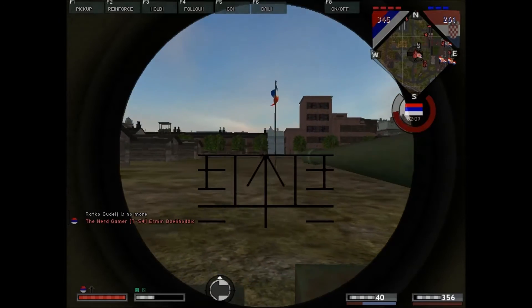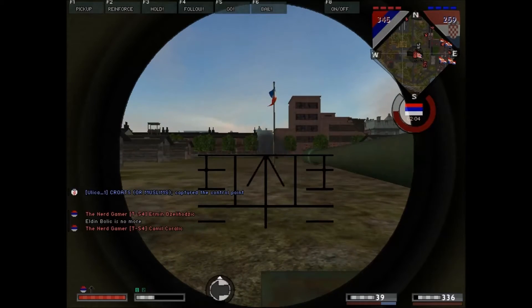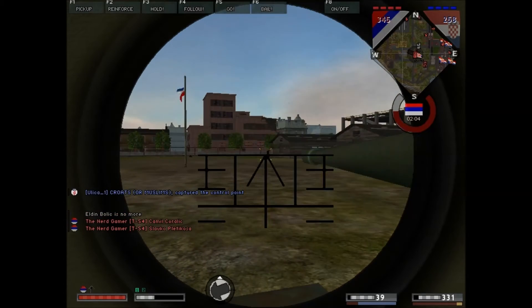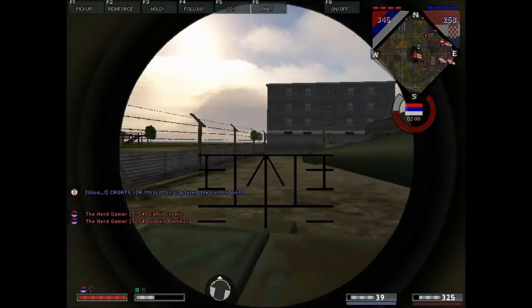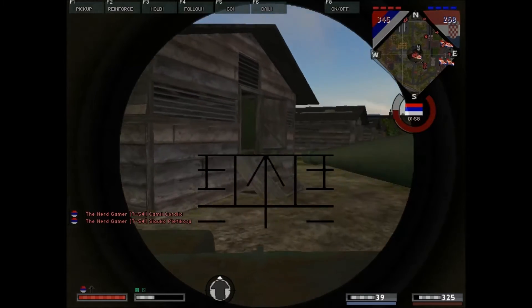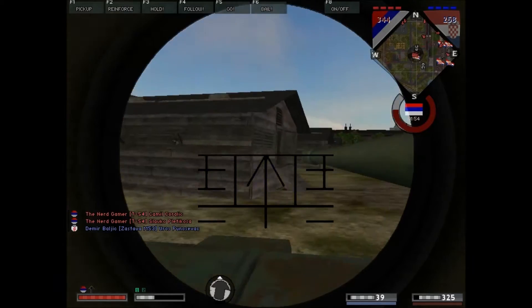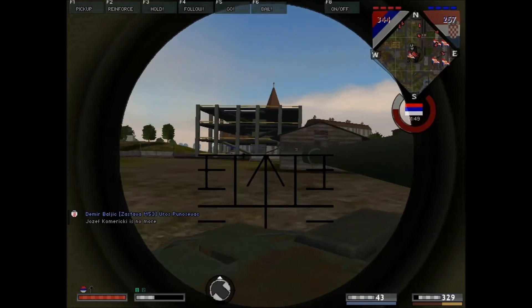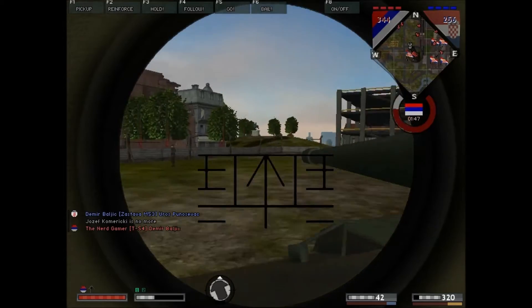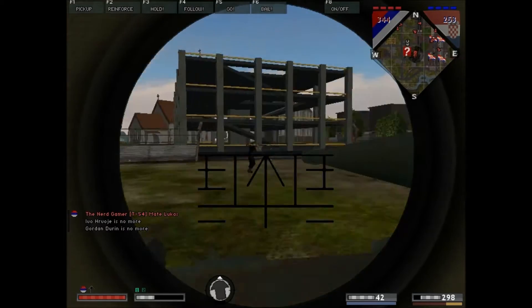And we have saved the base, more or less, from the Croat attack. But we are still failing to take the city, which is not good one bit. And that's why we are going to launch an attack with this tank. Sure, it's badly damaged, and of course the Croat forces outnumber us to a great extent, but that shouldn't discourage us from continuing our attack.